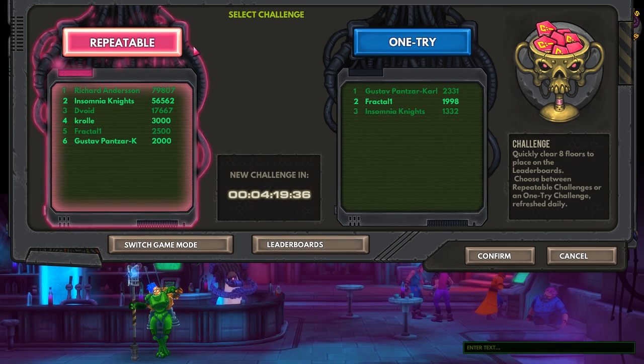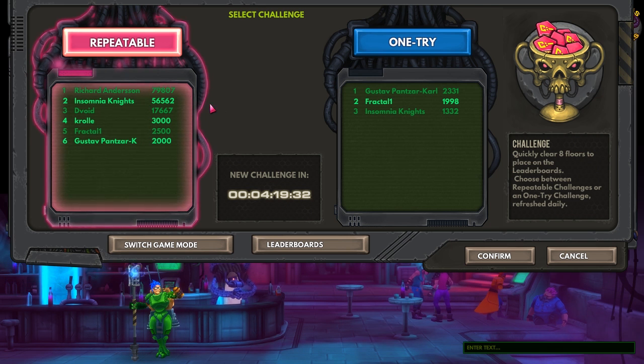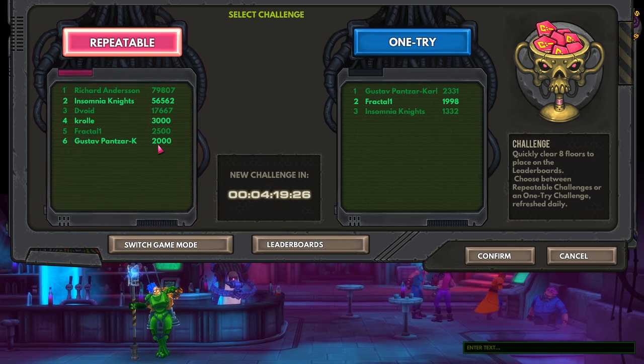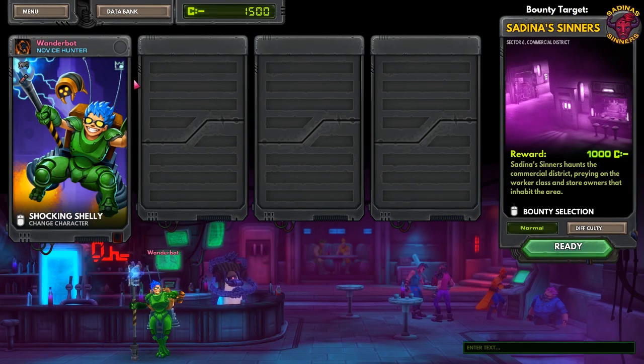We can switch game modes — repeatable or one try. These leaderboard names are probably developers. Maybe Insomnia Knights is a person — that's a very high score. I'll probably do the daily with multiplayer. Let's check the Data Bank — I thought I'd be putting data into it, but no dice. Medic gets me two medkits — that's not a bad deal.